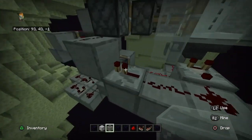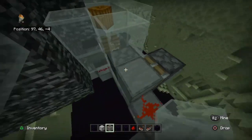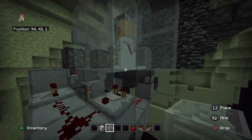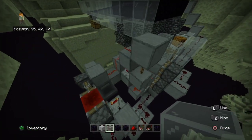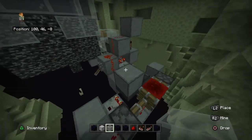We also have an overflow system — whenever this hopper is being filled up, once it gets enough signal strength it will reach all the way to this piston, which will turn off the snowman system. That way we don't have any leftover snowballs on the ground creating lag.